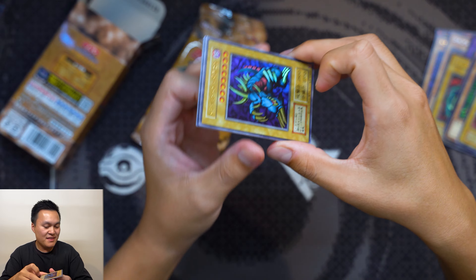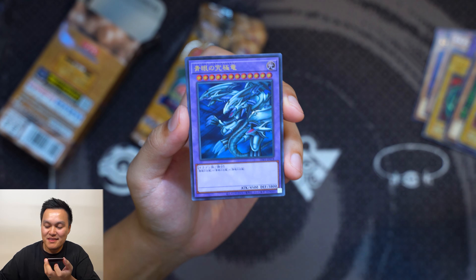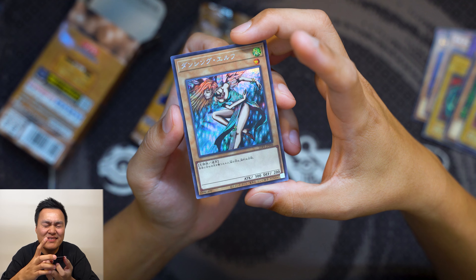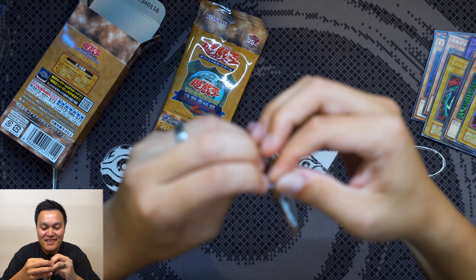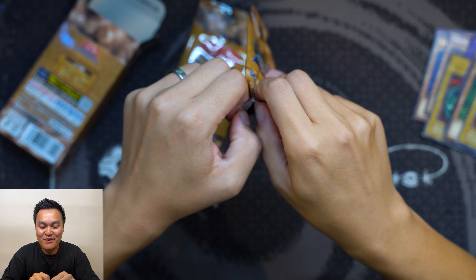Fifth pack — we're exactly halfway. Trihorn series 1 ultra, Blue-Eyes Ultimate in modern ultra — if we can hit the Blue-Eyes series 1 secret that would be crazy. We have an ultra Dharma Cannon with the LOD stamp. And the final card — secret rare Dancing Elf in the modern layout.